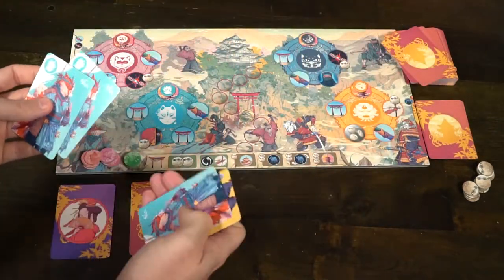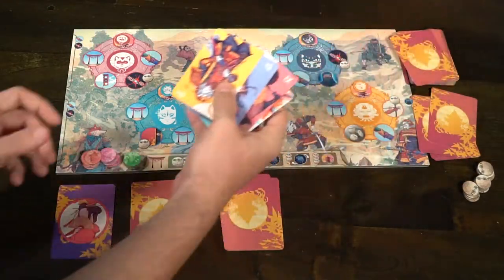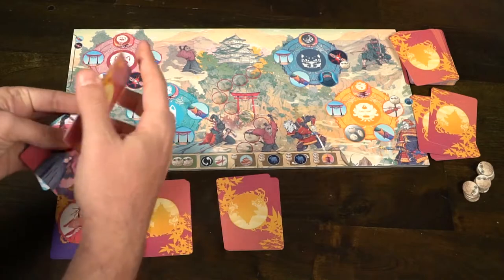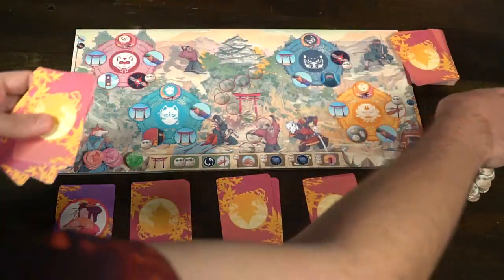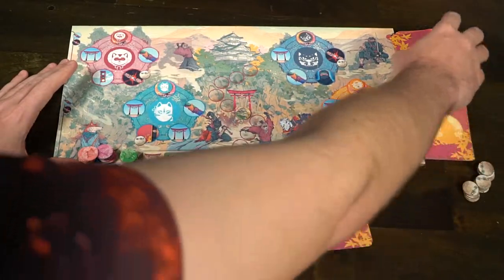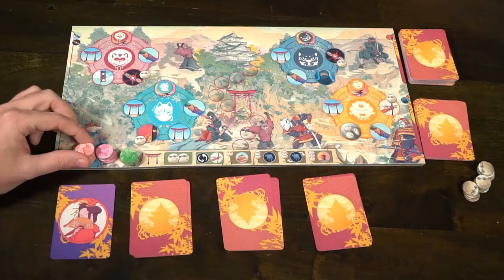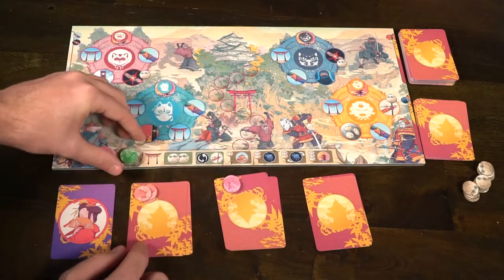Deal out four of these cards to each player. Additionally, have each player choose two cards to keep and two cards to form the ninja deck. Then shuffle those cards together and create the ninja pile right next to the clan deck. Deal out one card from the clan deck in each of the locations on the left-hand side of the board, where you can recruit or assassinate certain members. You will have additional cards for additional modes of gameplay.